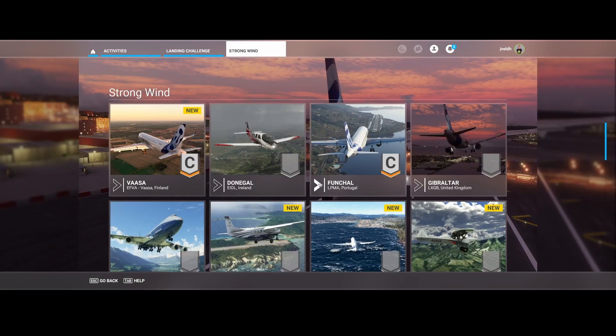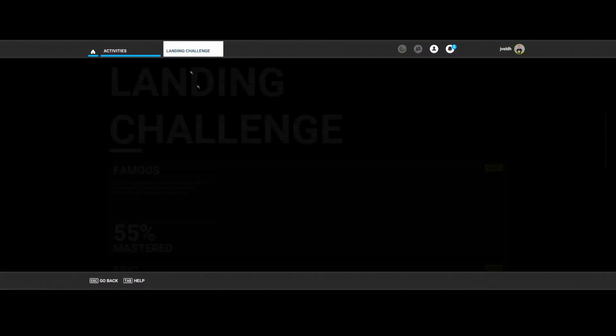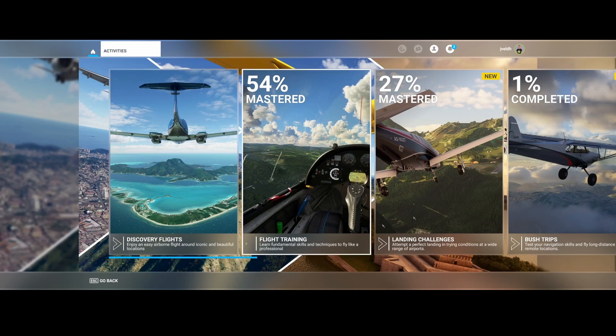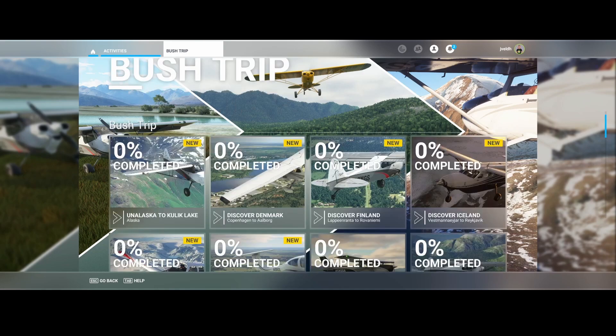In the strong wind section we find Wellington, where the aircraft is blowing completely to the left side — it'll probably be a pretty hard one. I'm challenging you as one of my viewers to post your score in the comment box below. You might need to give it a few tries!